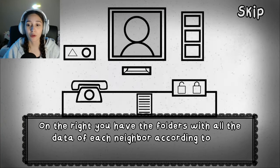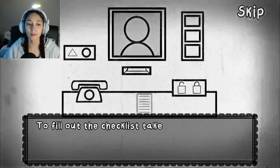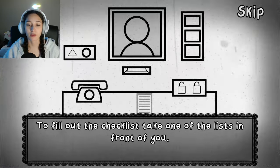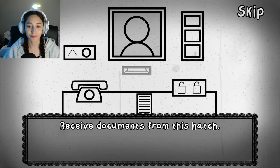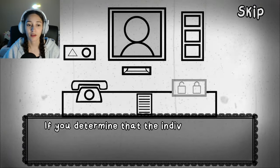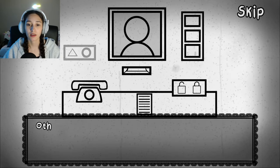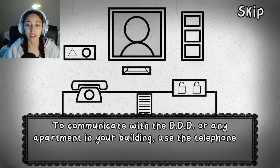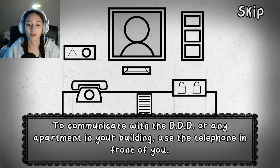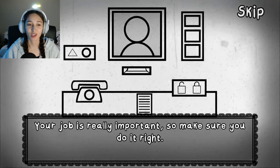The film continues explaining the office layout. On the right are folders with all the data of each neighbor by floor. To fill out the checklist, take one of the lists in front of you. Receive documents from the hatch. If the individual isn't a doppelganger, allow them in with the buttons. Otherwise, press the emergency button and call 3312 to contact the DDD. Use the telephone to communicate with the DDD or any apartment. Your job is really important, so make sure you do it right.